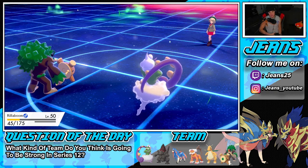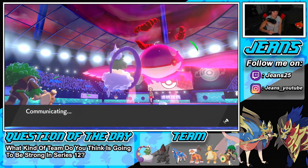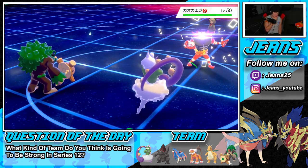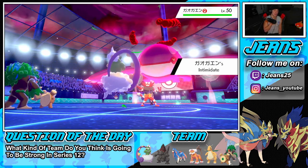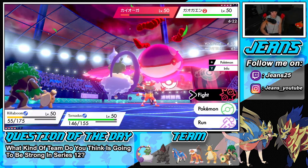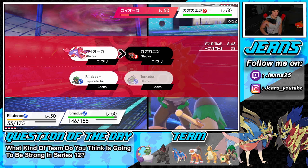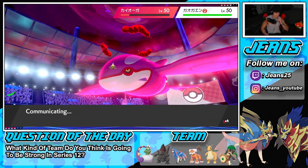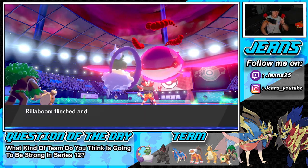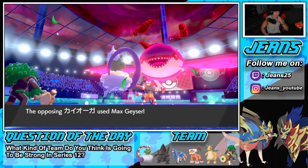He brings in Incineroar for a Fake Out opportunity. I'm going for Grassy Glide and doubling down on Kyogre in case he Fakes Out one of my Pokemon. Fake Out lands on Rillaboom — yep! Now is he going to take out Rillaboom? Hurricane comes out and misses. He uses Max Geyser to change weather and then goes straight after Tornadus — Tornadus goes down. Rough call, but we can still take out Kyogre.